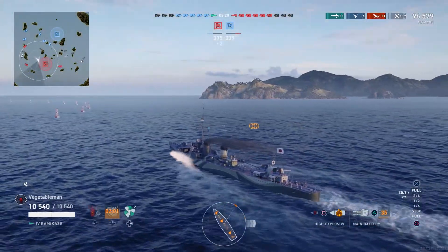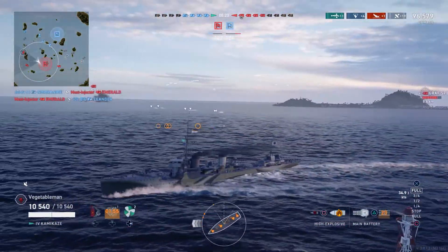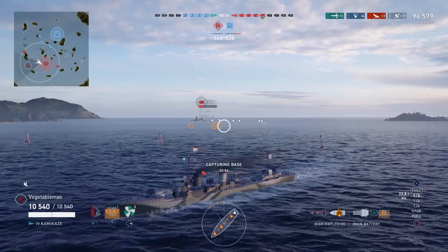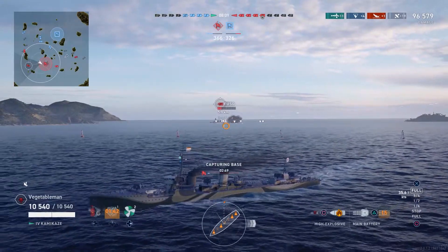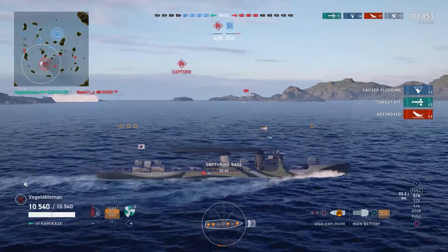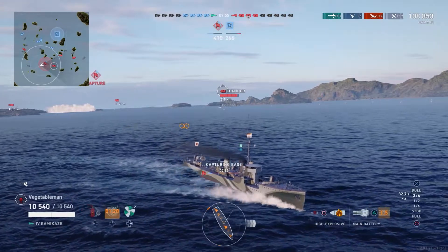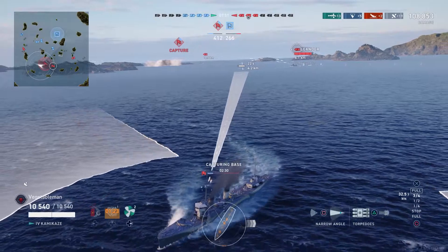A little bit of a spread there on the torps - try and catch the widest area. I only need one or two hits to take him down so I want to spread them a little bit. Fire them in a narrow spread so there's as little gap between the sets of torpedoes as possible. Two torpedoes - that's our second kill. But now a Leander has quickly closed in on me. I wasn't paying enough attention to the minimap - too busy concentrating on the juicy Fuso and I've let him catch up to me.